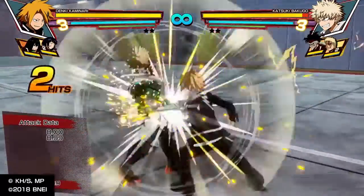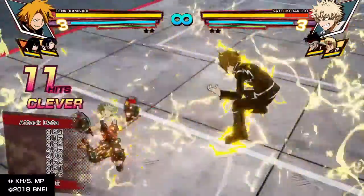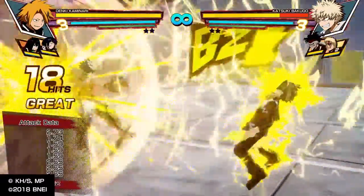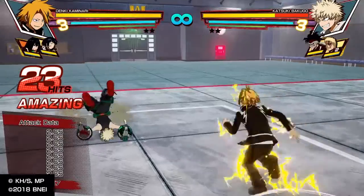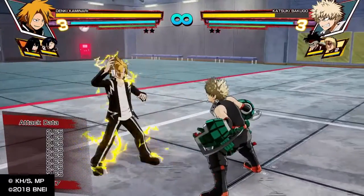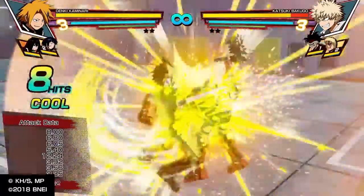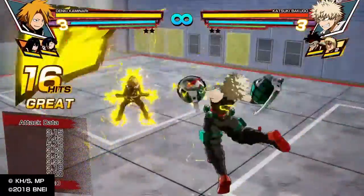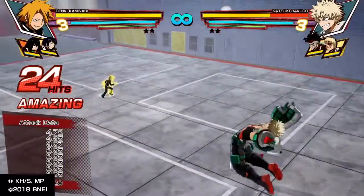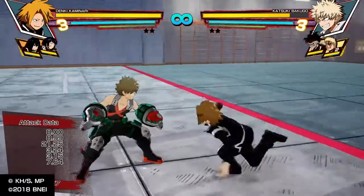Another basic combo is one, one, two — one, two — and you can also do it in the air. If you catch the person in the air, it does a lot more damage than the basic combo. You can do the exact same thing in the awakened state and it does a hell of a lot more damage.